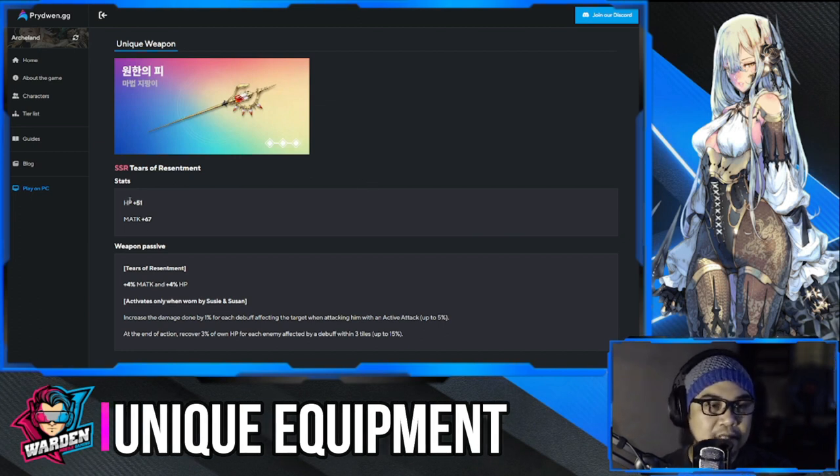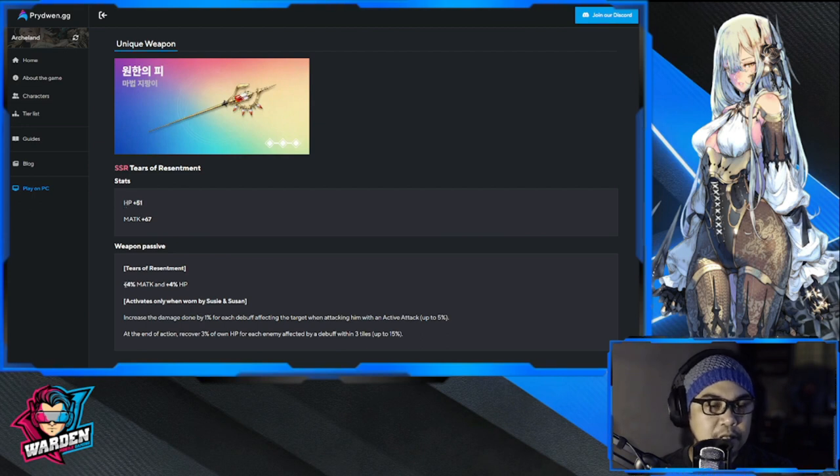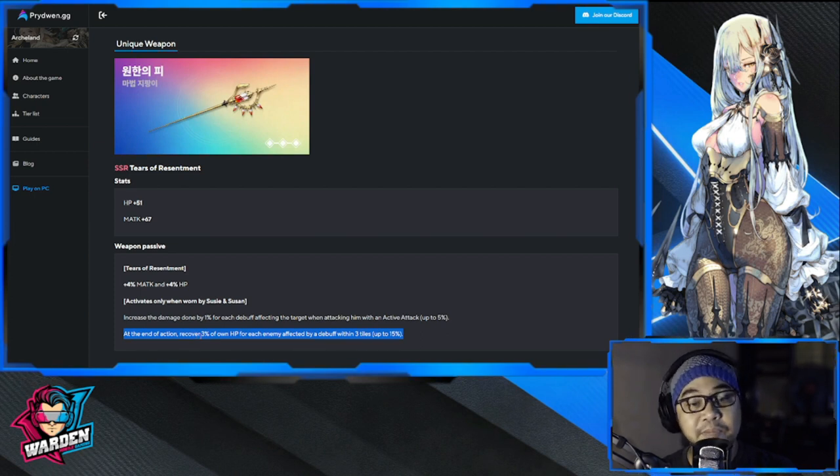For unique equipment, this is Tears of Resentment, which provides additional magic attack and HP. It increases damage by 1% for each debuff affecting the target when using an active attack, up to 5%. Additionally, at the end of each action, she recovers 3% of her own HP for each enemy affected by a debuff within three tiles, up to 15%. This is a must-have for her survivability.